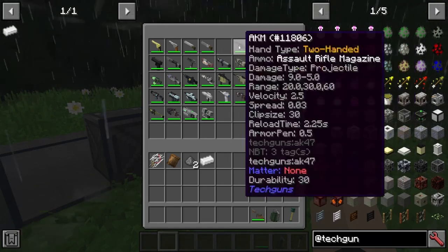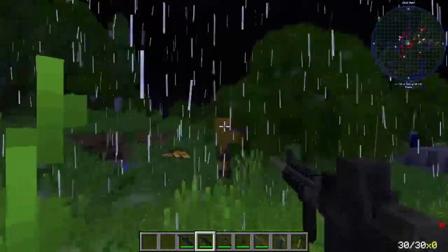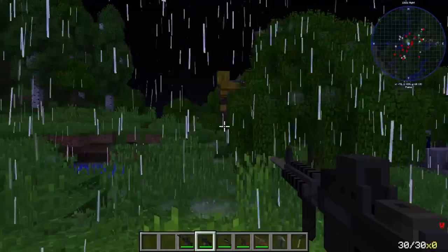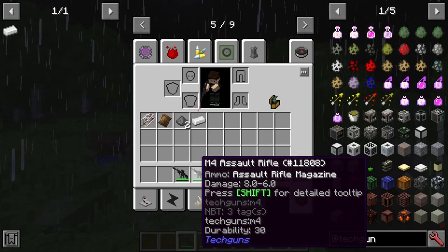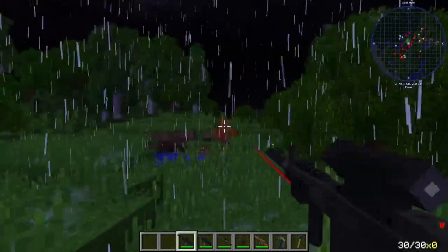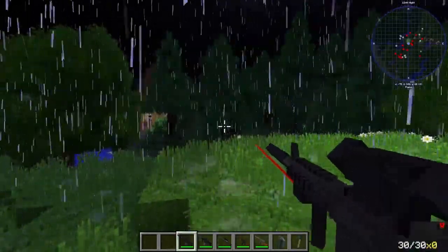Next, we're going to go with our rifle-esque things here. First thing's first, we have our M4 assault rifle right here, which is pretty nice. There's a slight zoom feature. The damage output on this is not as good as I thought it would be. Next, we have the infiltrator. These two are actually not that much different, except this one has more optics and stuff. And of course, it's silenced too. You can hear the M4 but you can barely hear the infiltrator.